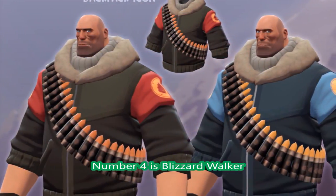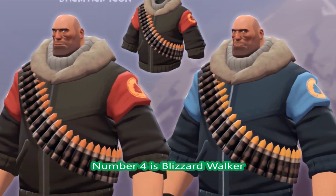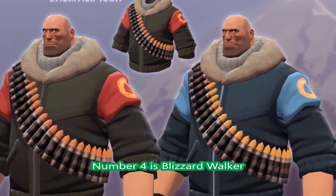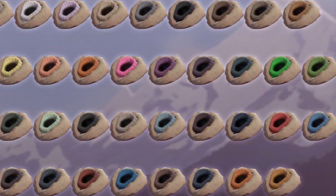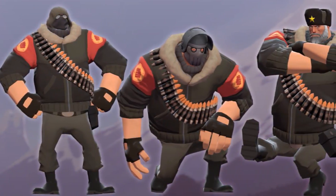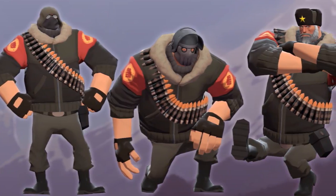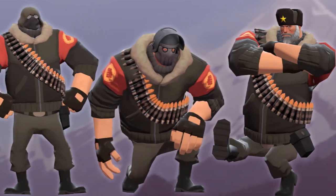At number 4 is the Blizzard Walker — not actual Blizzard, but the coat that Heavy is wearing. The neck area is the important part. Look at that coat! It comes with a variety of paints and team colors, and you can combine it with any other wearable. It's that good — you can even make Heavy look like an old Soviet Marshal.